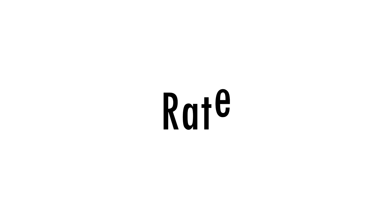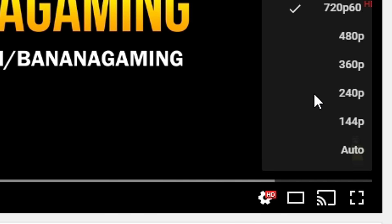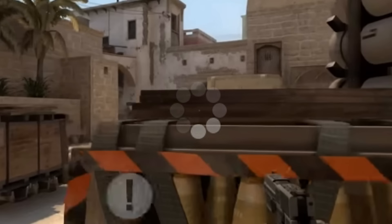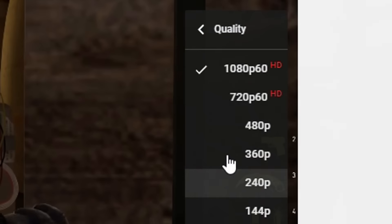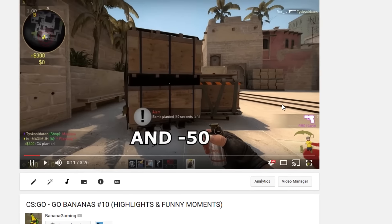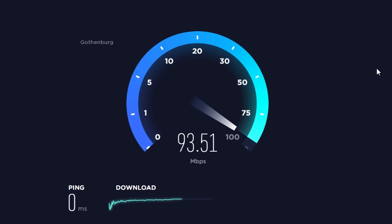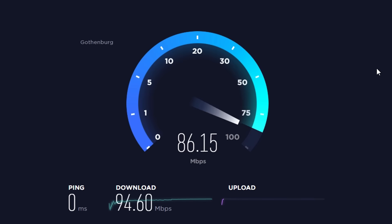Let's begin with the command rate. To simplify the meaning, rate decides how much information you're downloading from the server you're playing on. When you watch a YouTube video and you increase the quality, you might have issues watching the video, but if you lower the quality you can watch it without any problems — but you won't get the best quality. It's pretty much the same with CSGO. To find the best settings, you first need to know your internet speed. I'm using speedtest.net, which is a perfectly fine and working service. What you need to look at is how fast your download speed is.